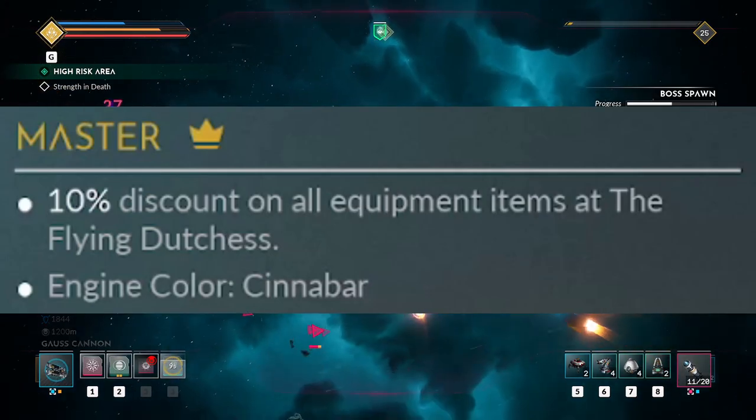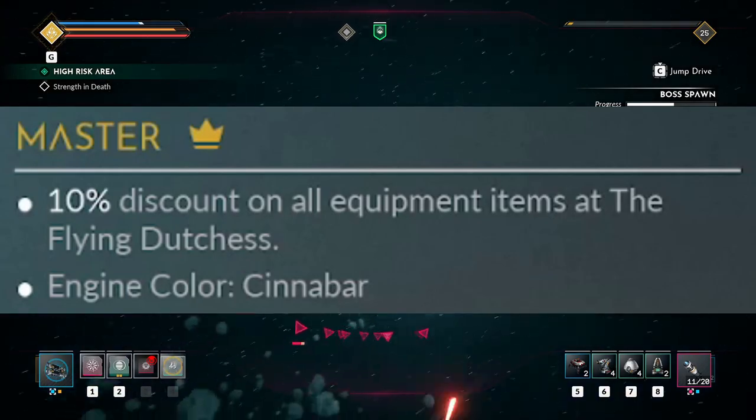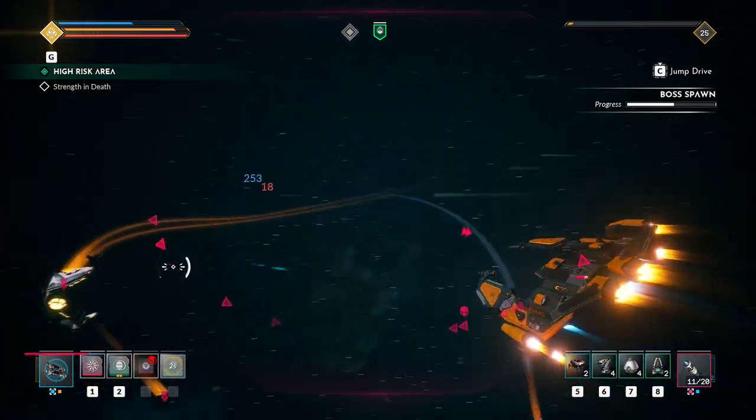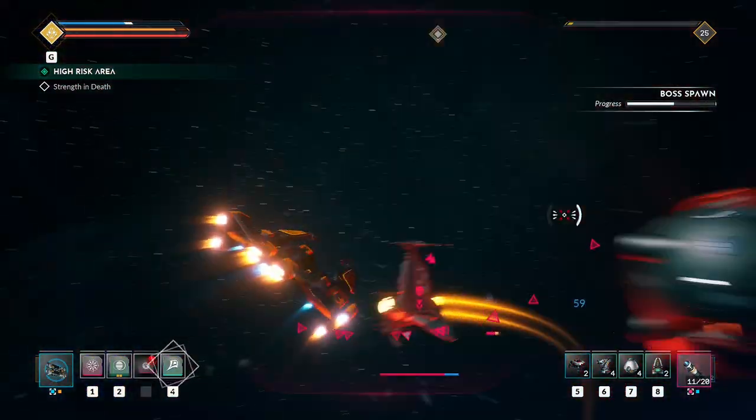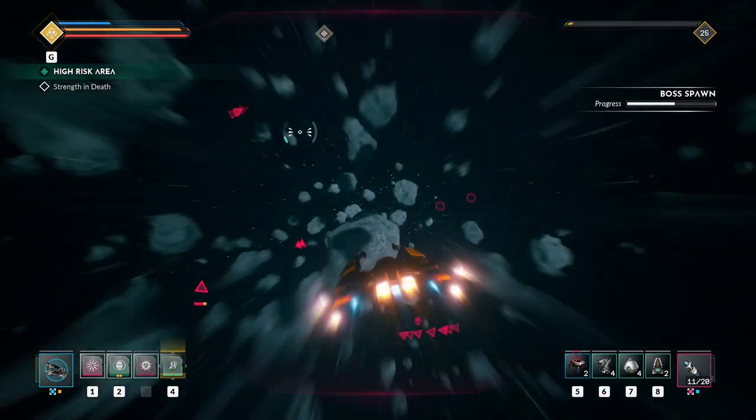This will reward you with cinnabar color for your engine and a 10% discount from the Flying Duchess. Completing that will also unlock the Outlaw Hunt 2 challenge, which is the one in particular I've noticed some people having issues with.